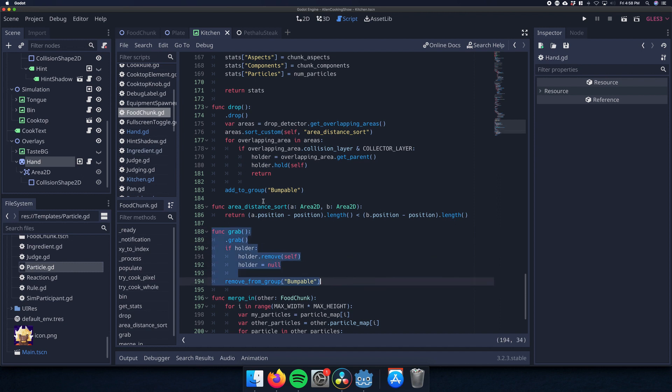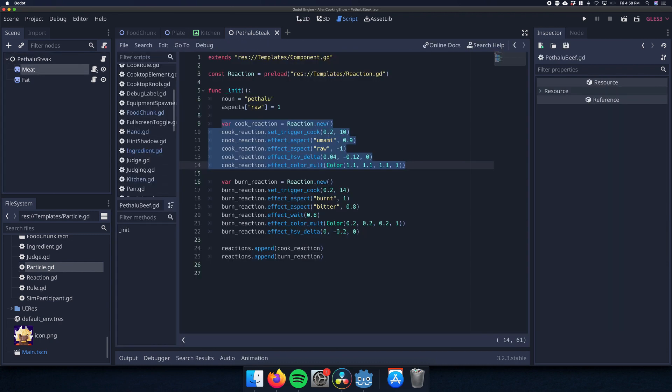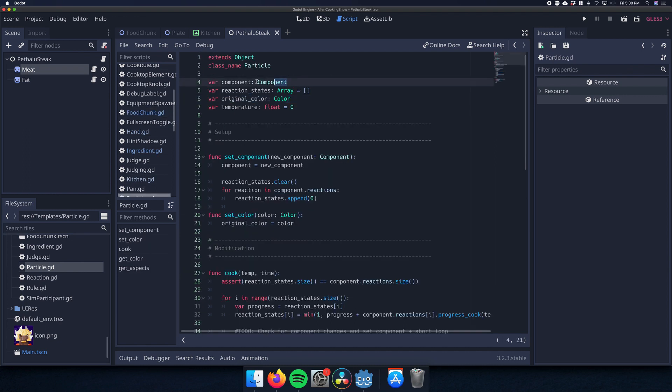To give you an idea of how the simulation works, ingredients can have an arbitrary number of layers, consisting of a sprite and a component. A component defines starting aspects, as well as reactions that occur in response to cooking or other things in the future. These can change aspects and the color. When a food chunk is created from an ingredient, it will scan the pixels of each layer, looking for anything with an alpha greater than 0.1. For each such pixel, it will create a new particle. The particles themselves contain a reference to the component they were created from, states for any reactions, and the original color in the sprite.